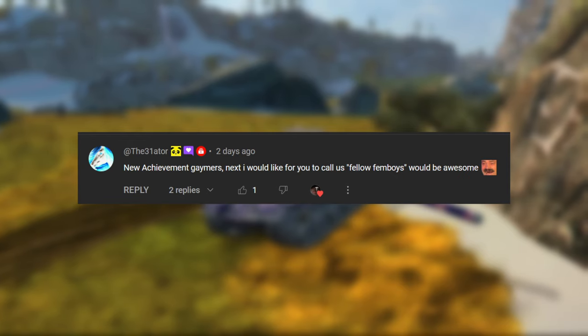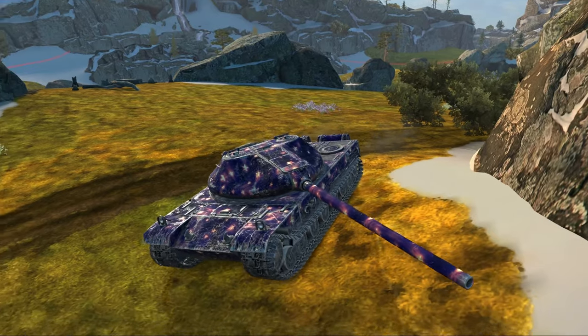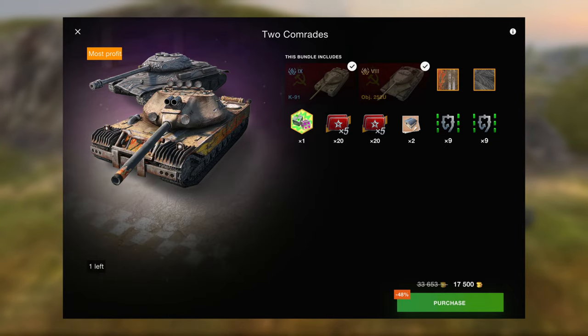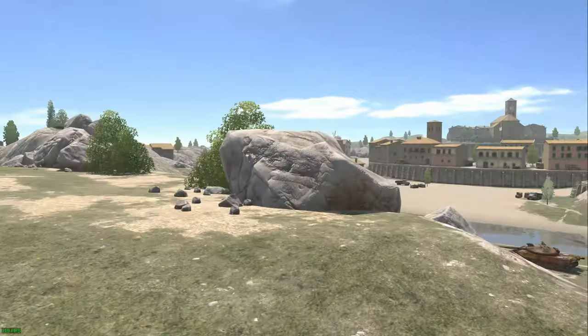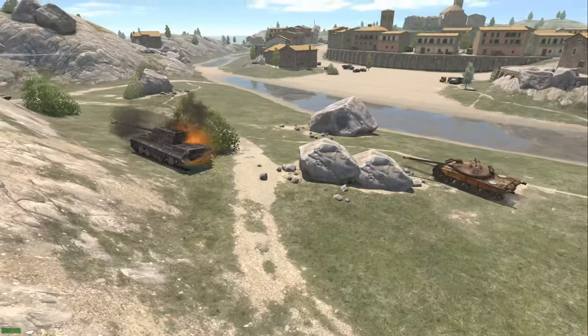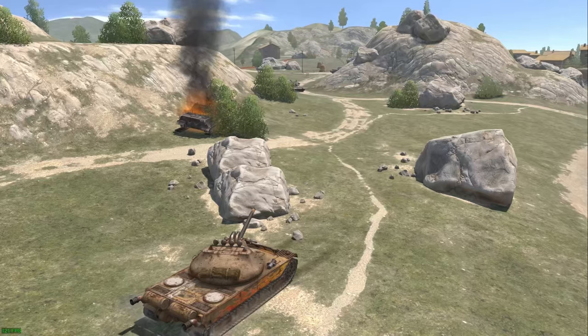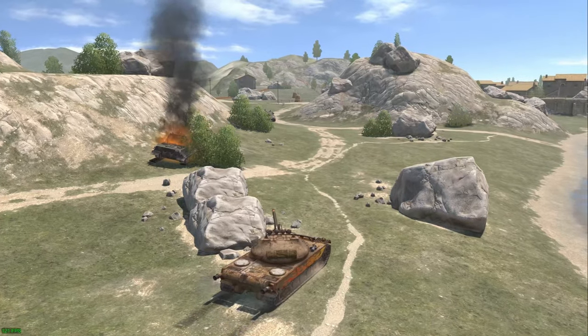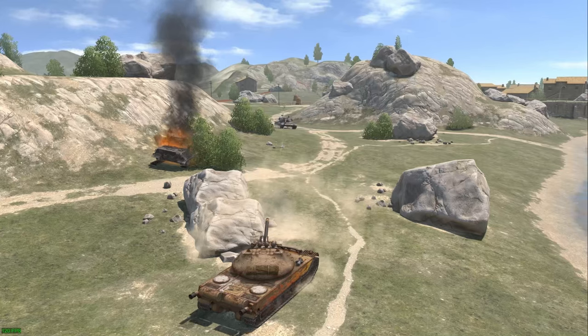Hello there, fellow Blitz-playing femboys. What is your opinion about communism? Put it down in the comments. Today I'm going to have a look at the Kandy One and Object 252U bundle that has popped up in the shop — 17,500 gold for the vehicles, camouflages, and four times five boosters that only apply to the tanks. Let's have a look at whether the Kandy One and the Object 252U are good, what the alternatives are, and whether it is even worth it at that price.